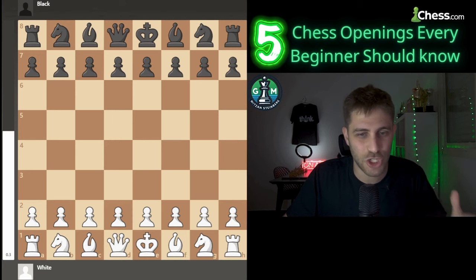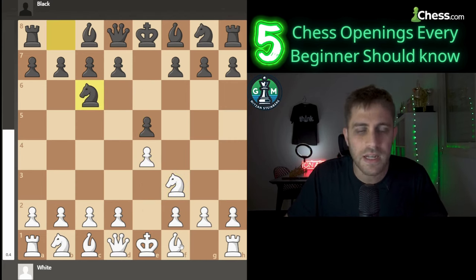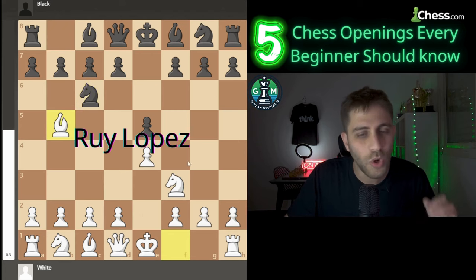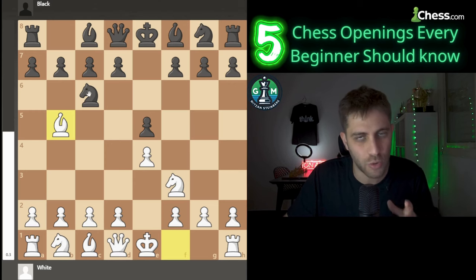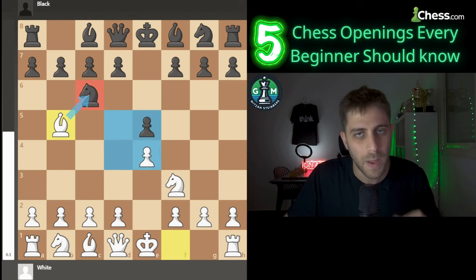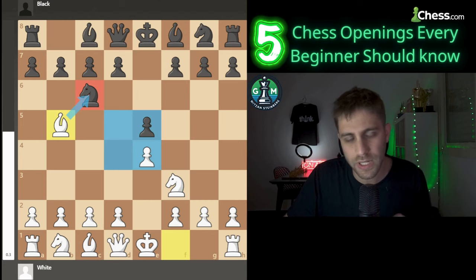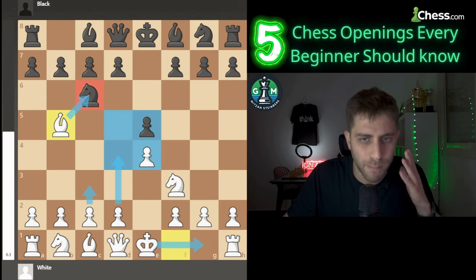First on our chess openings list: the Ruy Lopez. The opening starts with e4, e5, Nf3, Nc6, and then Bb5. What's great about this opening is that it quickly creates pressure on Black's knight. The goal is to control the center and put immediate pressure on the opponent. Many Grandmasters rely on this opening due to its balance of aggression and defense. If Black is not careful, White can follow up with rapid development and a strong kingside attack. This is one of the oldest openings and remains one of the most effective.